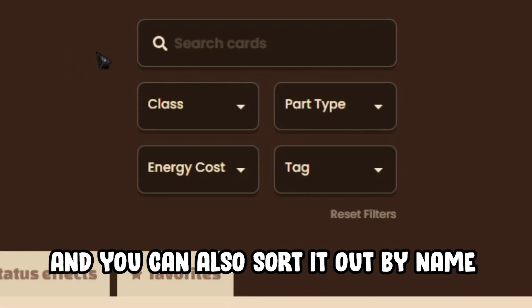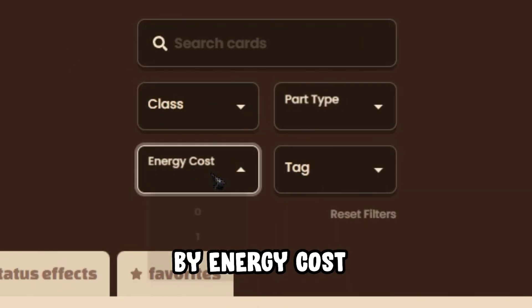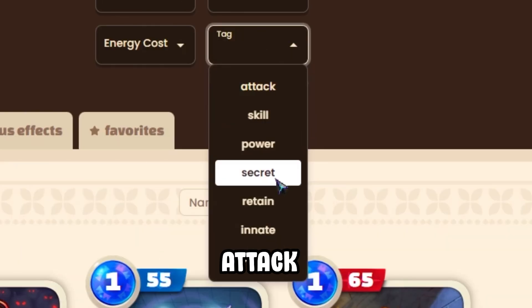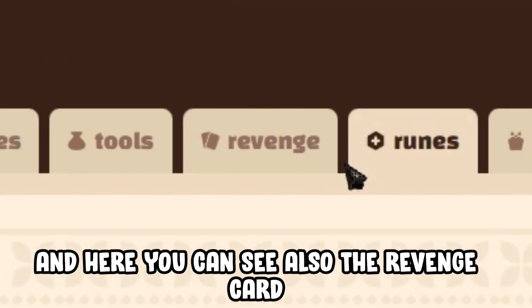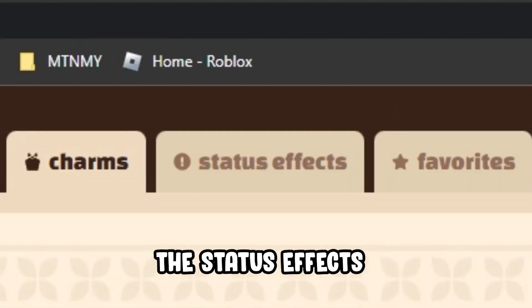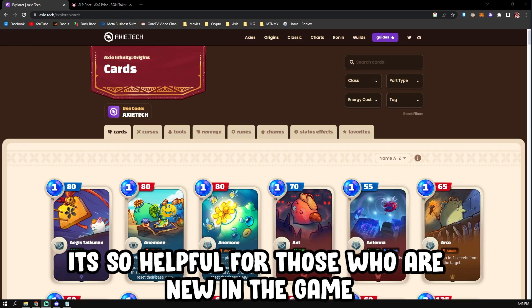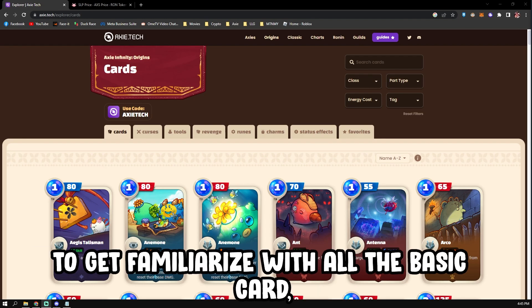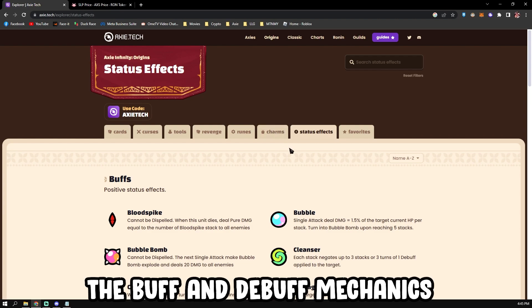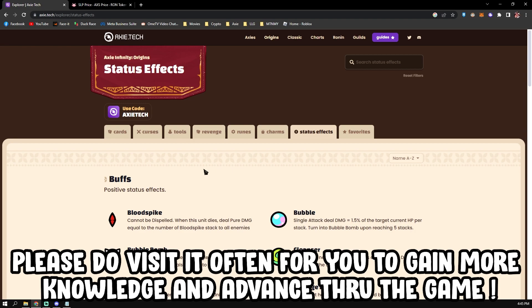Here you can see and read the description of every Axie parts or cards, and you can also sort them by name, by class, by part type, by energy cost, and also the tag of the card — whether it's a secret attack or innate. Here you can also see the revenge card and learn from it, and also the runes and charms, the status effects, or what you can call buffs and debuffs. It's so helpful for those who are new in the game to get familiarized with all the basic card runes and charms and the buff and debuff mechanics.